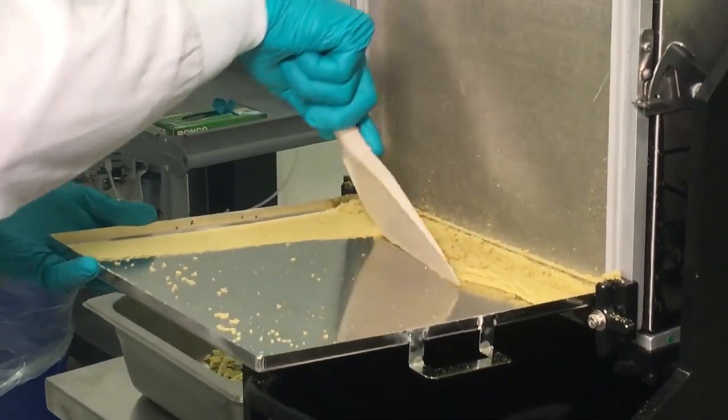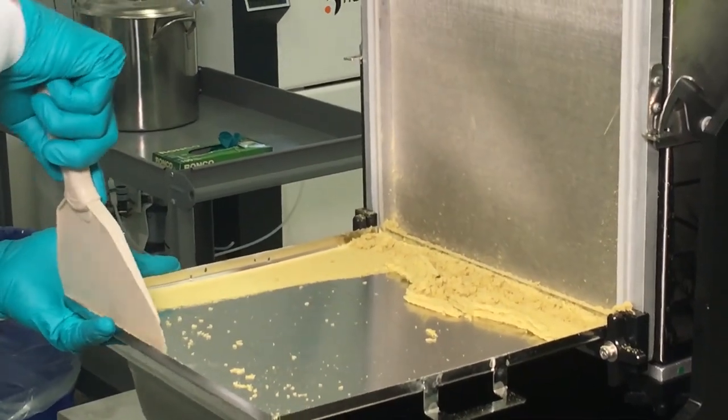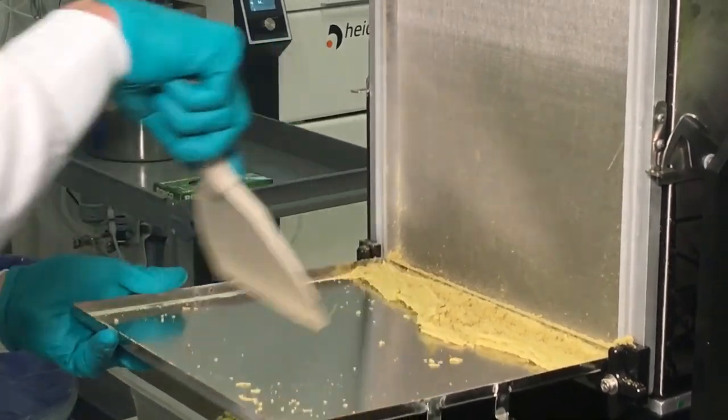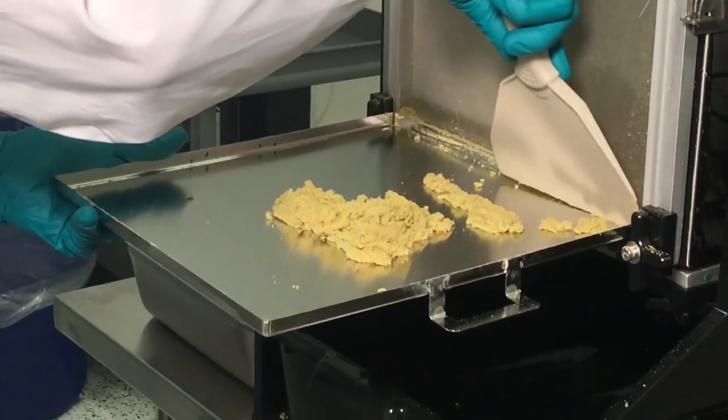You can see the Alchemist does a great job of separating things. You can run different micron screens depending on what type of product you're looking for. You can end up with a nice pile of kief.